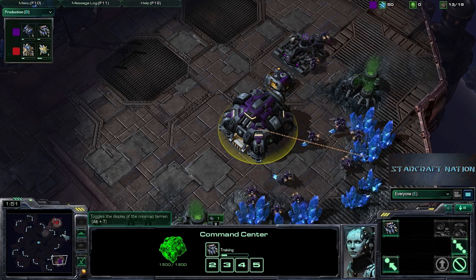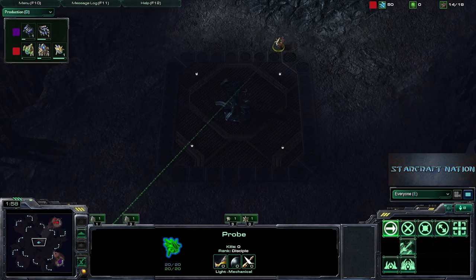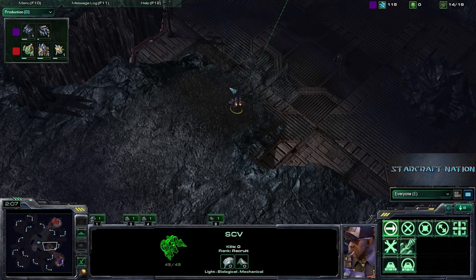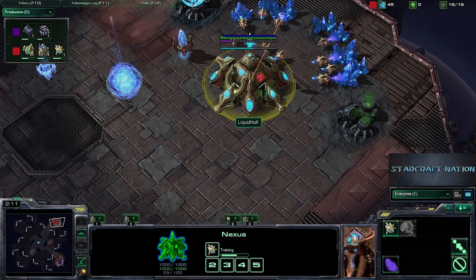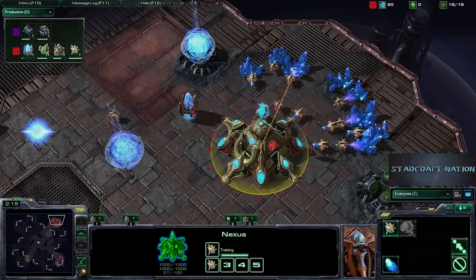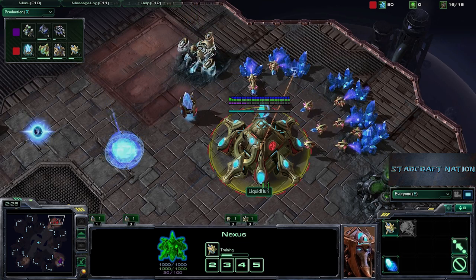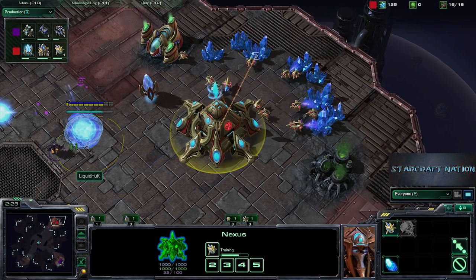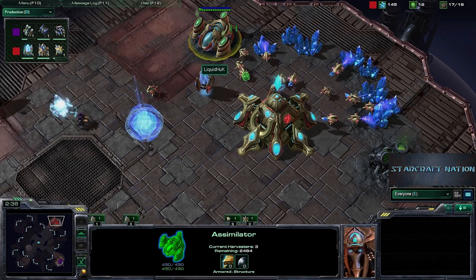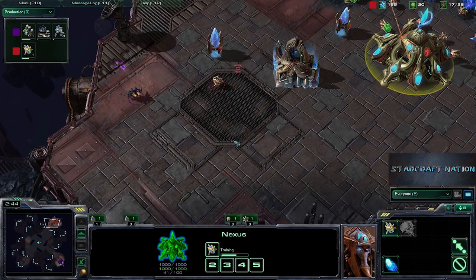QXC shouldn't have too much to worry about that. We do see the first probe scout coming out here looking for that cross position, but it's not going to find anything there. QXC does actually choose to go north and will be scouting out Liquid Huck first. The openers from our players right now are not anything particularly special — pretty basic openers. We're not seeing any cheesy shenanigans. We do see the gateway coming down, and we already have an assimilator, so it's not going to be a no-gas proxy gate rush.